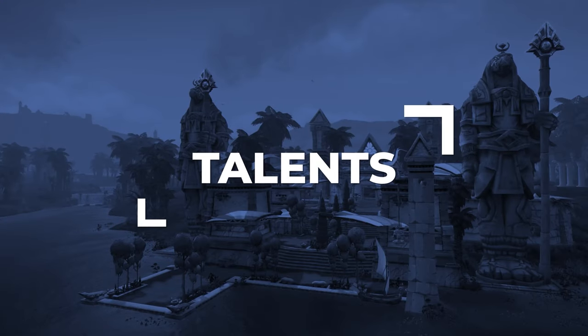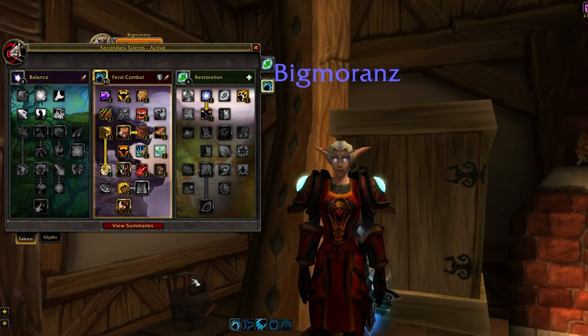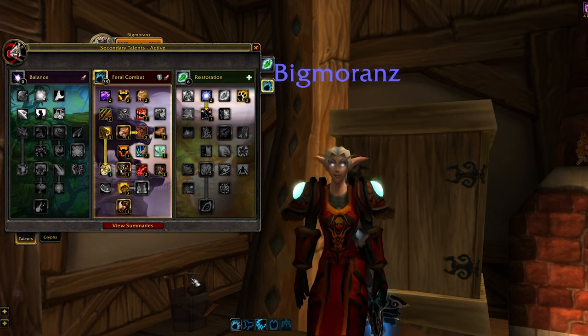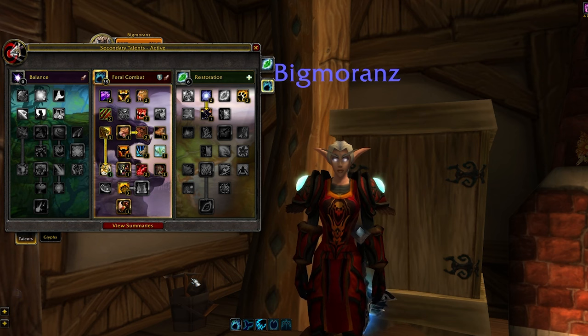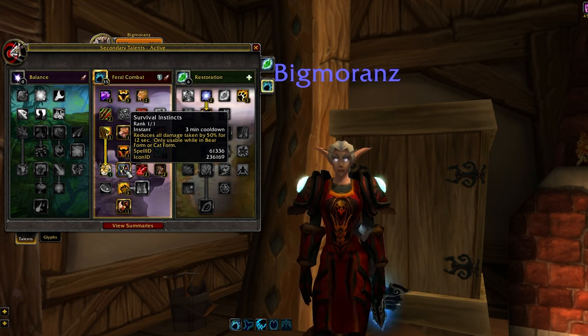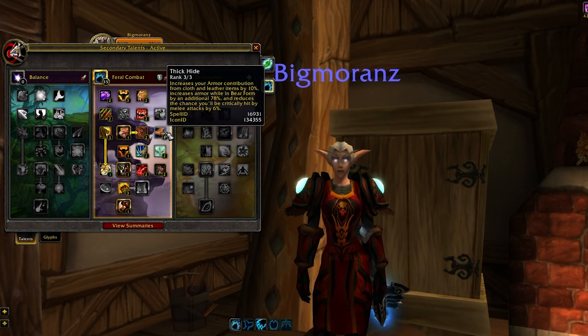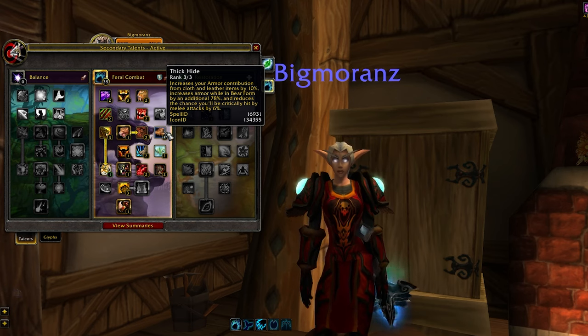Talents work slightly differently in Cataclysm, so let's break down everything you need to know. There's only one build you're going to be playing, but there will be some minor adjustments you can make to it. You'll notice some familiar talents, but do pay attention as they have different effects. Survival Instincts no longer increases your health — it instead provides a 50% damage reduction for 12 seconds. Additionally, Berserk no longer acts as a fear immunity. You do have flexibility with your defensive talents, though.